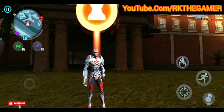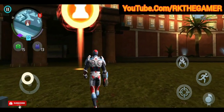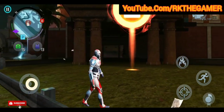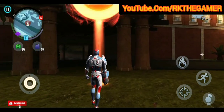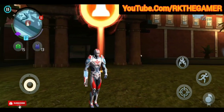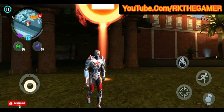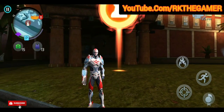Hey guys, this is RK playing Gangster Vegas. Update 37 is live and I just got a new trick for you. In this update, the landmark 2020 update, you can get a quality material pack crate and cheap material pack crate for free by just following this trick. I just noticed this randomly, so let me show you what the trick is about.